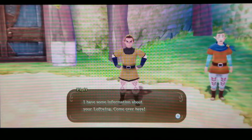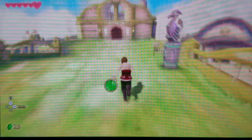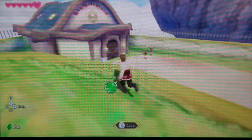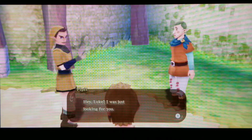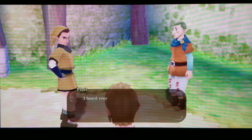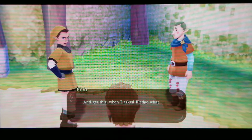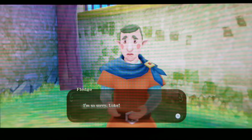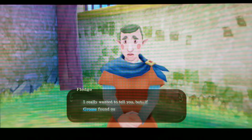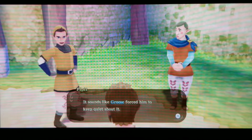Another character says he has information about our loftwing. He heard it went missing and joined the search. When he asked Fledge what he knew, Fledge started acting weird. Fledge admits that Groose forced him to keep quiet about it — Groose and his gang overheard him and threatened that if he told us, they'd make sure he could never ride a bird again.